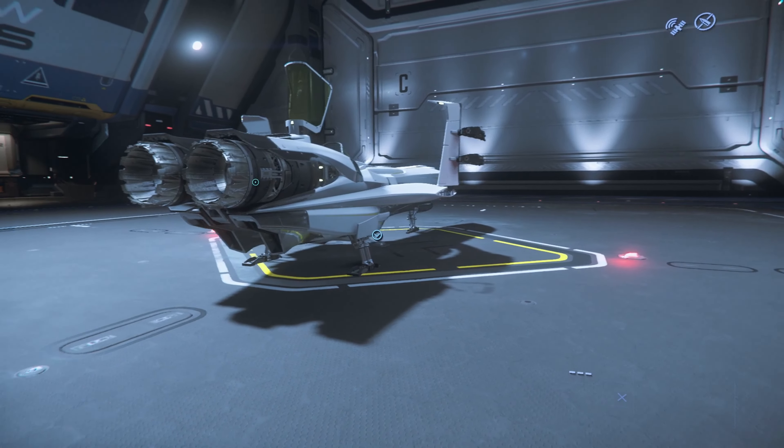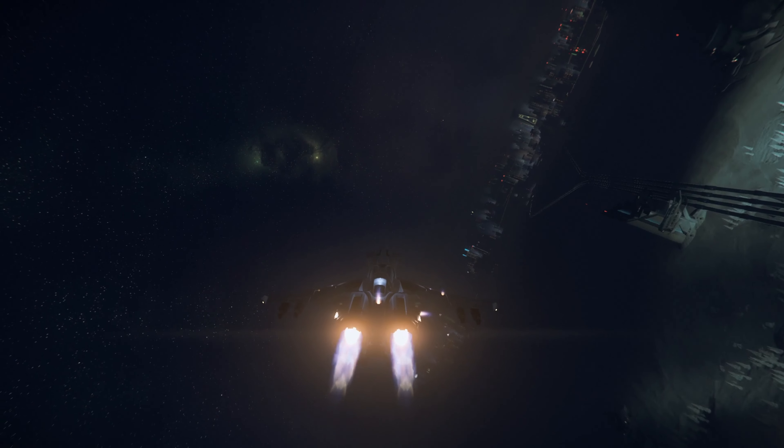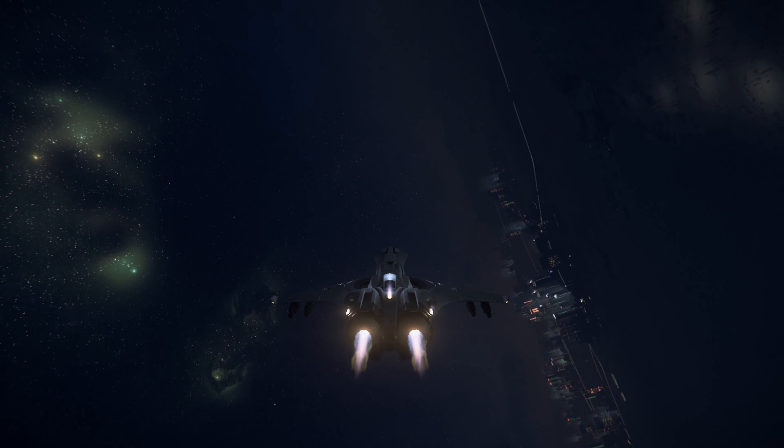The P72 is a racing ship, although it does pack a punch with four guns — two on each wing. It's a snub size, which means it's not going to come with a quantum drive. So if you're wanting to get from planet to planet with this, you're going to want to look somewhere else — it can't do it.